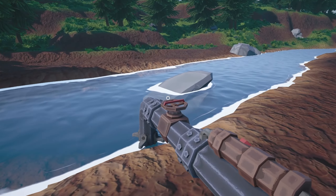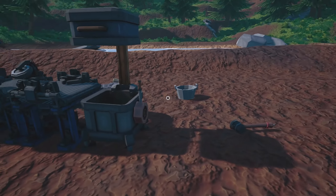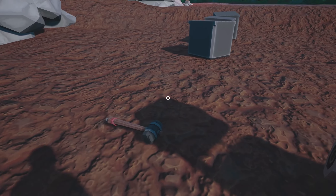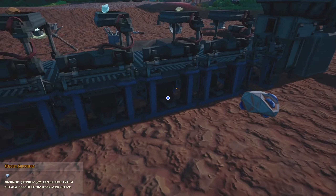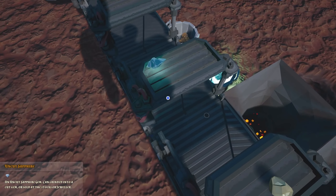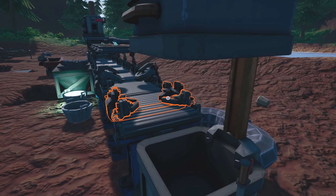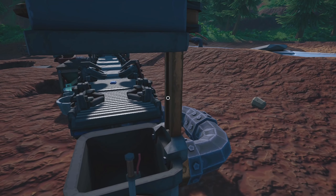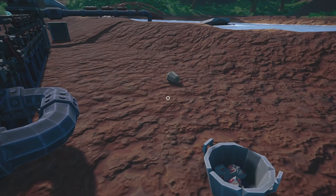Let's turn this on — this will turn the conveyor belts on. Let's grab one of these uncut gems, go over here, and drop it there. It turned it into a cut gem! It's going down the middle and it plopped right inside the compressor. There we go — that works!